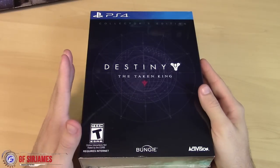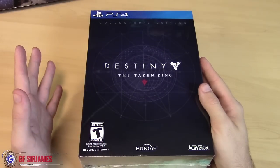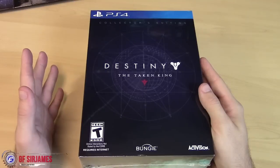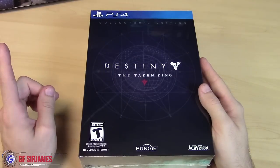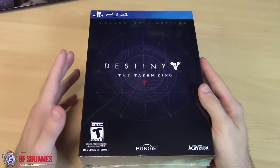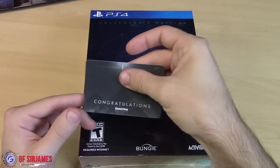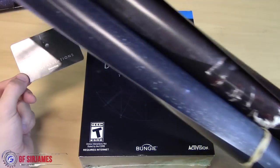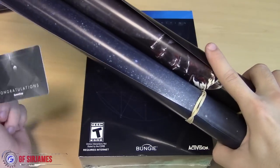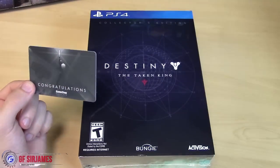Before we jump into this, I quickly want to share that my local GameStop had a nine o'clock release and about 150 people showed up. They're doing another giveaway like last time with the release of Metal Gear Solid 5 — I won a gift card during that — and for this one I also won another $15 gift card, which is sweet. I also received a couple of posters: one for The Taken King and the other for the original Destiny, but I'll show you those at the end of the video.